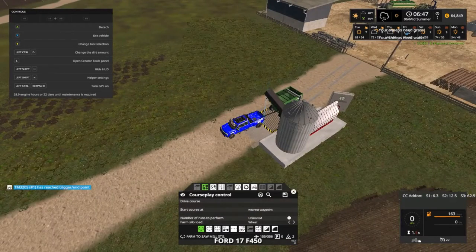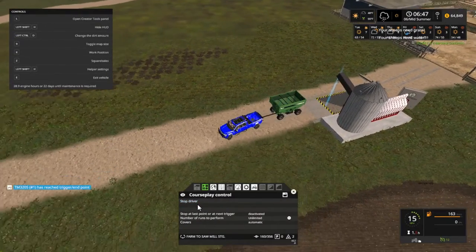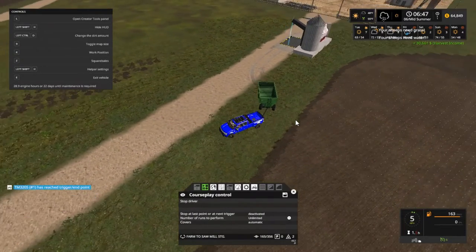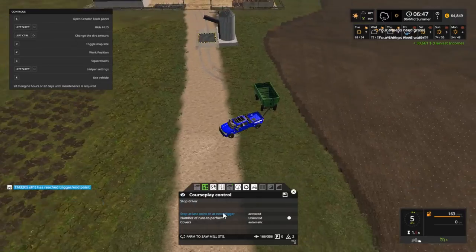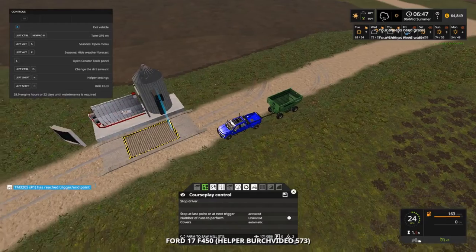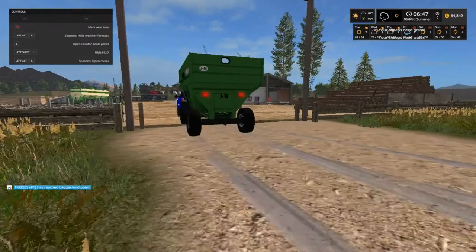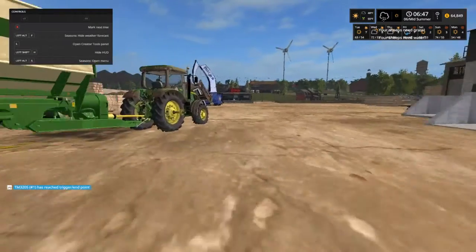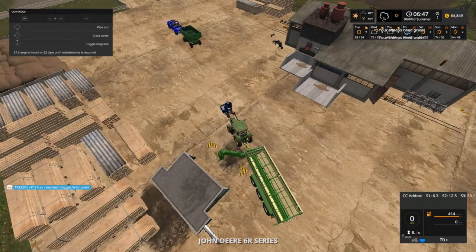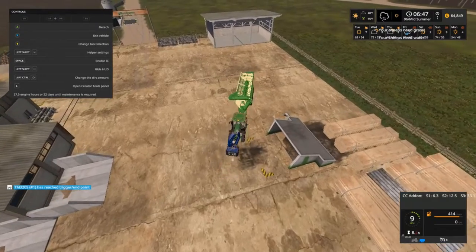Drive course — she should just make a big U and we'll put stop at the next trigger. That's birch video 573 driving now — they like switching up on me. Let's see if the 6R is done — $64,849. That's what I like. Let's put this away.